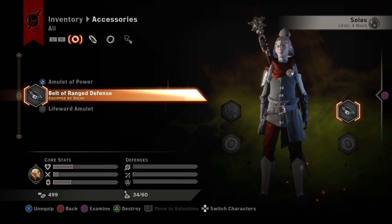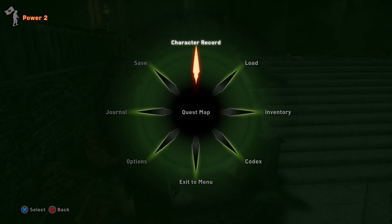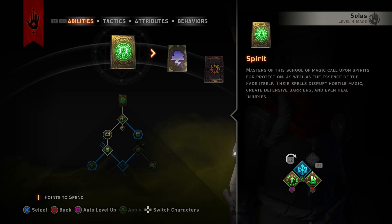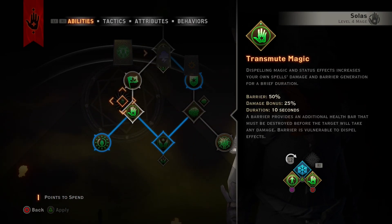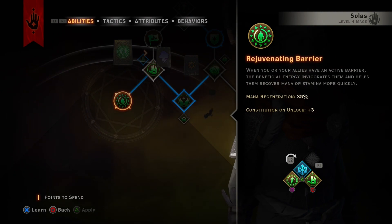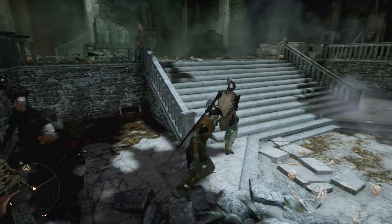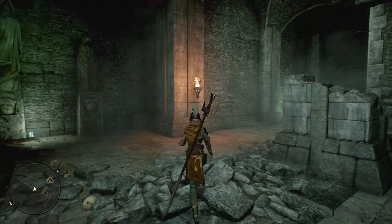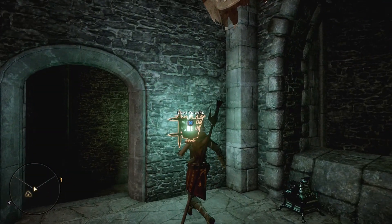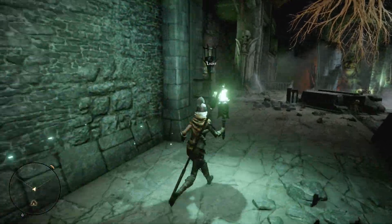Accessories — amulet of power, Solace only. Rogue only, increases ability damage by 30 — so we want that on Varic. And then Solace, use the amulet of power real quick, that way we can go to character record, immediately go to Solace for another point into the spirit tree. Let's see — rejuvenating barrier, that's what we're wanting. I don't know why but I want to go get this veil fire torch back — I feel like taking the magical fire with us. Yeah, we're taking the magical fire with us.